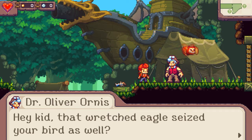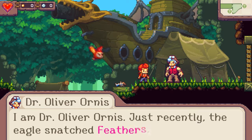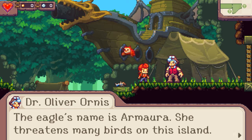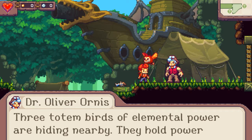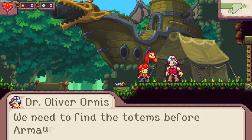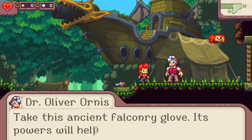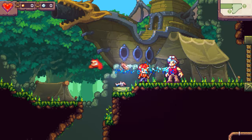Dr. Oliver Ornis says: 'Hey kid, that wretched eagle seized your bird as well. I am Dr. Oliver Ornis — just recently the eagle snatched Feathers, my own owl.' The eagle's name is Amora. She threatens many birds on this island. Three totem birds of elemental power are hiding nearby. We need to find the totems before Amora does, as she only seeks to increase her own power. He gives us an ancient falconry glove.